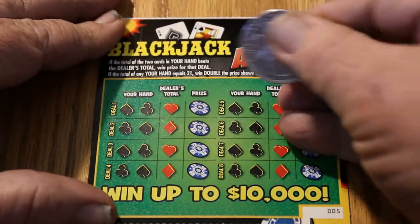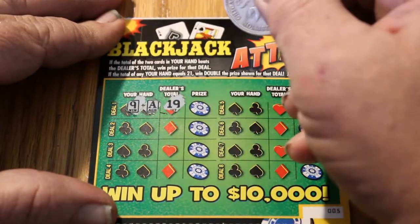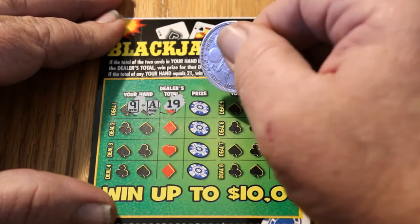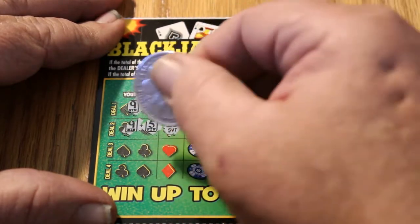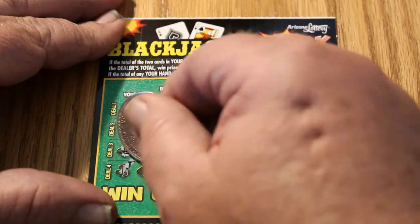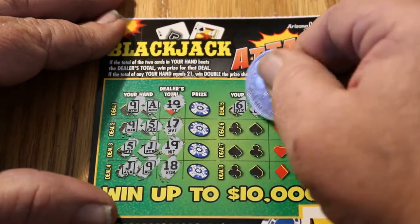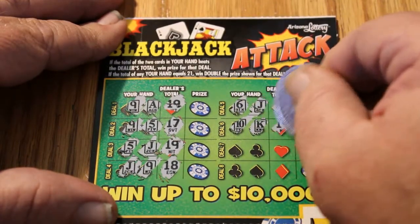Two more of these miserable little tickets to go. A 9 and an 8 — a 9 and an 8. Do I have a shot at this one? It's a push — no, wait, I did get that. I got 20. A 9 and a 5, a 5 — 17, nope. A 5 and a Jack, dealer is going to beat that. A Jack and a 9 for 19 — hey, I got two here, I got this one and this one. A 6 and a Jack — not going to get that. A 10 and a King for 20 — I got that one.